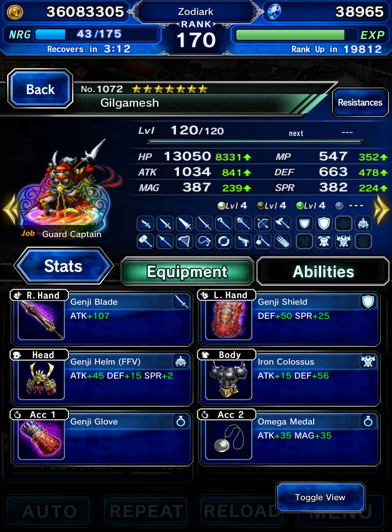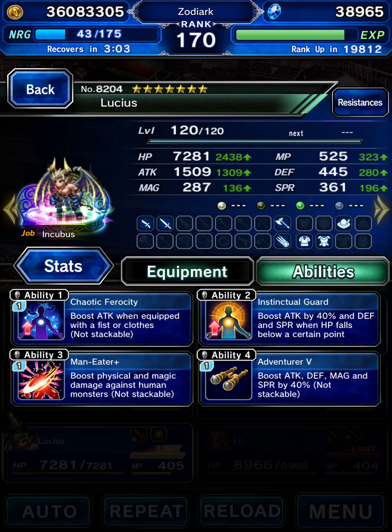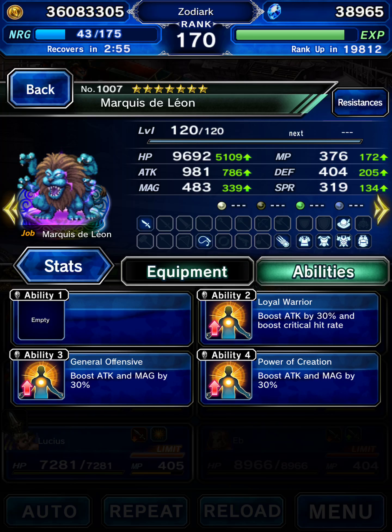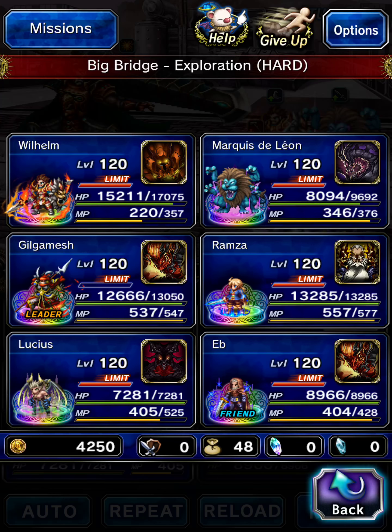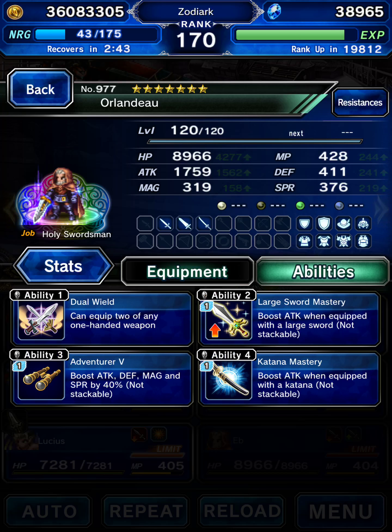Gilgamesh is in for obvious reasons — I decided to just deck him out with Genji gear just for fun. Lucius is here for Maneater abilities, strong attacking. Marquez de Leon's in here without a helmet. And Ramza here for breaks and support. And we've got Ebbs Orlandu. Looking pretty good.